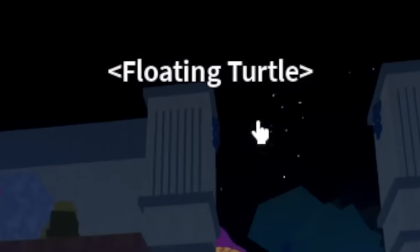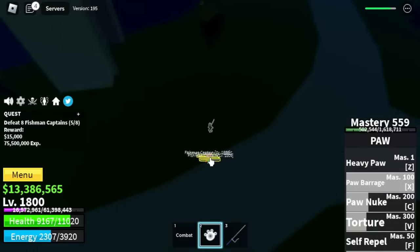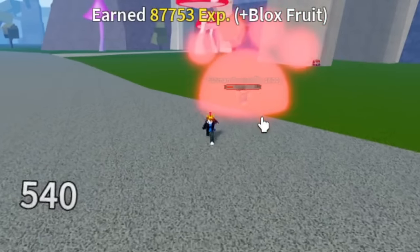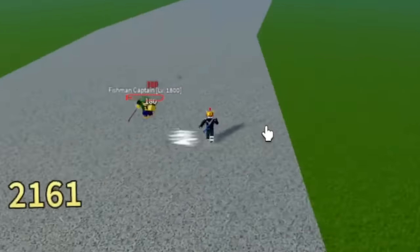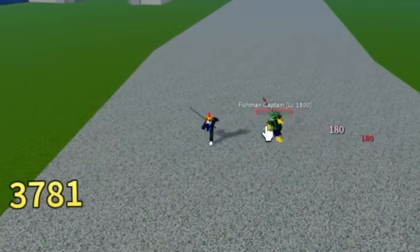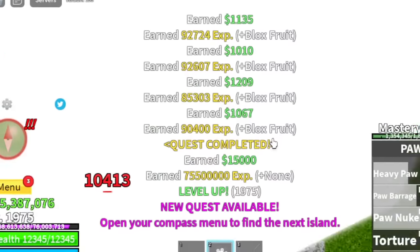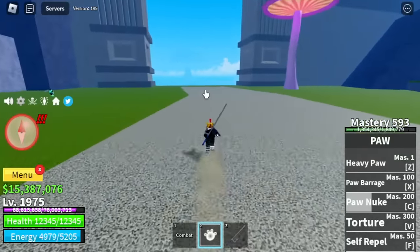Only one mob here: the Fishman Captains. Just grind here — this is the easiest mob or NPC to grind. Number one: they're easy to lure. Number two: they're near the quest giver. And they're easy to defeat. Target level here is 1,975.